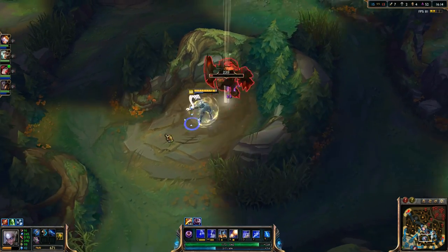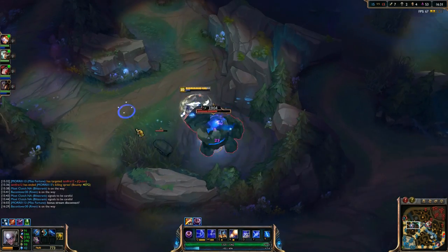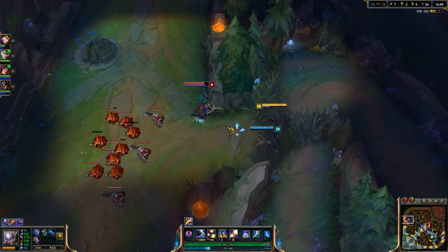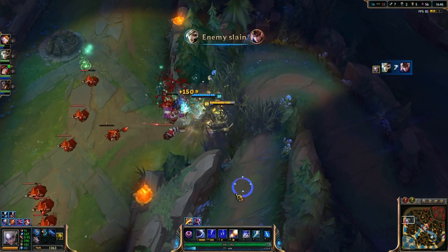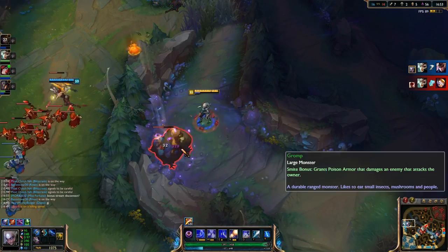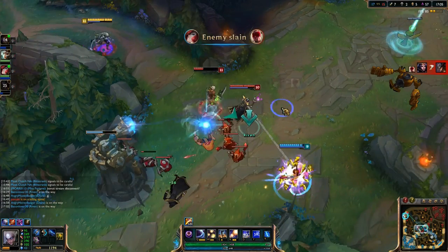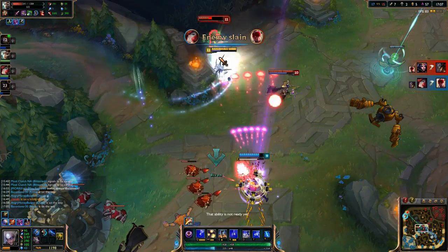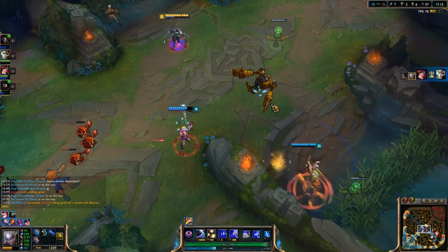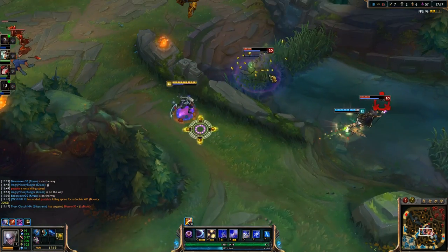We like to pick up the Stalker's Blade — love the Stalker's Blade, great item on Diana. The activated slow once you dive in helps you be even stickier to targets. Then Magus is what we want next. Between those two things you get a lot of really important things: it's not a very expensive item early on, helps you clear and with your ganks, gives 80 ability power, and 20% cooldown reduction right off the bat — fantastic on Diana.